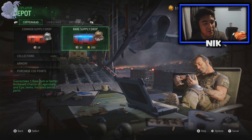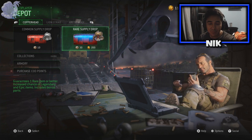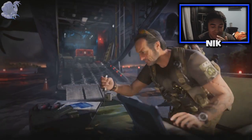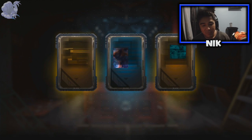First I'm going to use the depot credits - I racked up 10 rare supply drops which is 300 depot credits. I'm going to open up 15 total, remember that - 15 rare supply drops. Let's get this started.